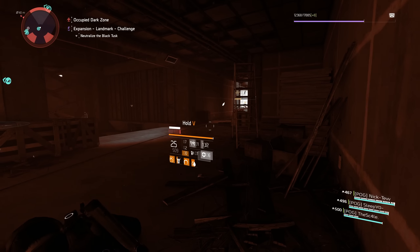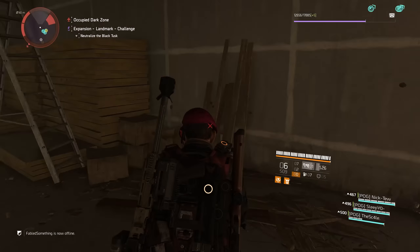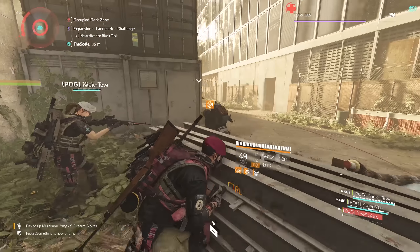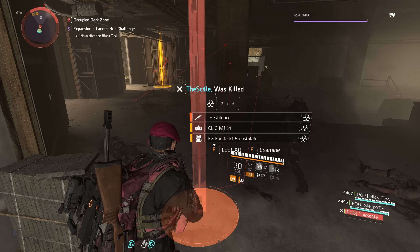It's actually super simple this time. The Pestilence exotic drops in the Dark Zone from named bosses. I think it's only in the Occupied Dark Zone since that's where the Black Tusk is, but I'm not 100% sure — that's just where I got it. You just grind some Occupied Dark Zone landmarks.